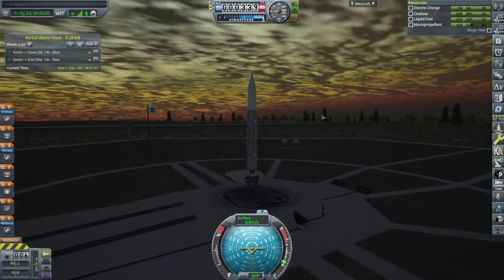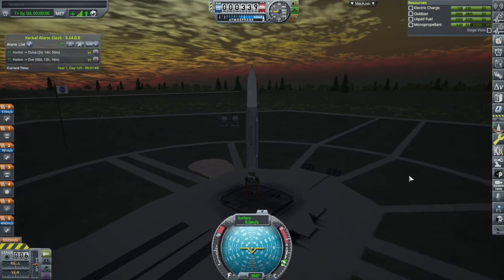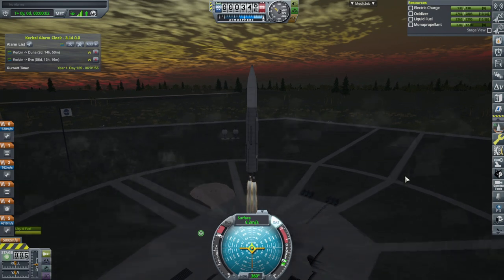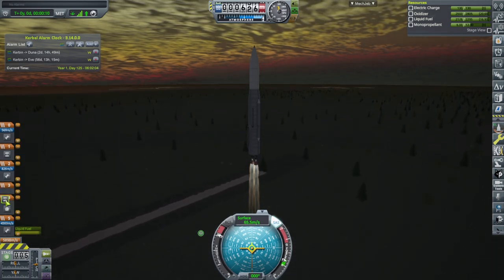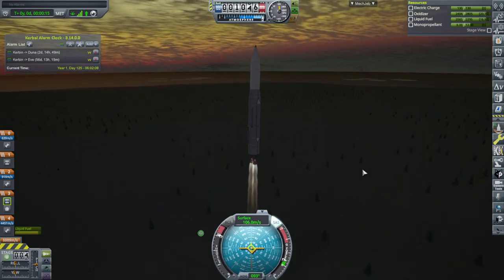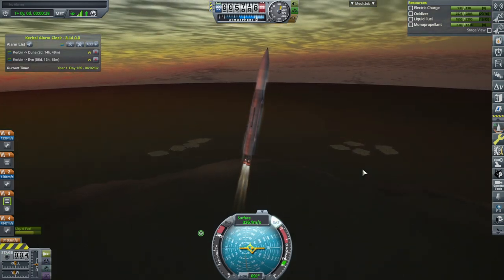Lots of clouds overhead and it's a little dim out here, but we can just go ahead. SAS on, throttle up, ignition and launch. Staging is a little bit off. Our first interplanetary probe is on its way — we could have put more science on but I won't overload it this time. It's basically a single stage to orbit rocket.